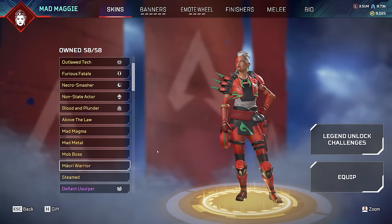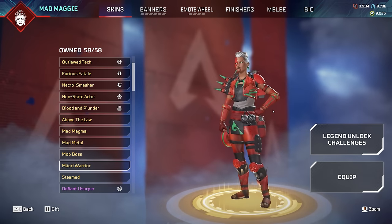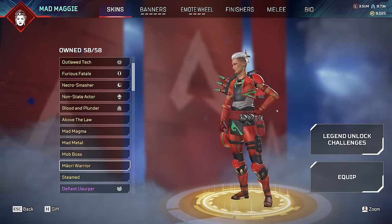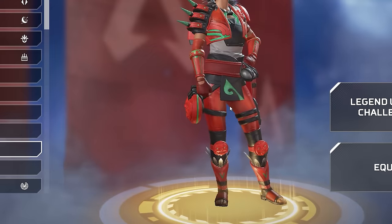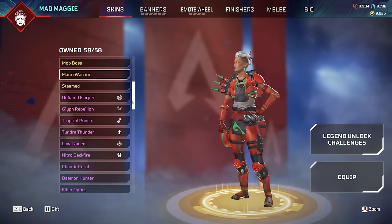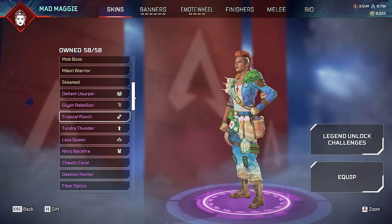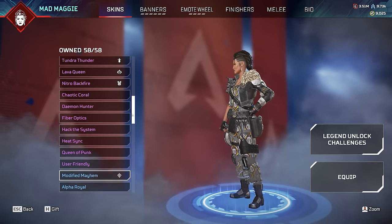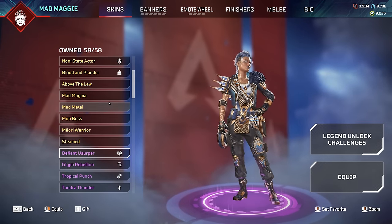She has one that not too many people own called Mari Warrior, largely because it came out in a bundle and was super expensive back in 2022. It has come back to the store a couple of times since then. It's not the best looking skin anyway - though the knee pads are kind of cool. Oh my god, she has toes. Get her toes away from me. We own all the skins - she's got Tropical Punch with ice cream cones on her belt, which is super cool. Mad Maggie is one of the most fun and strongest legends in the game, you should give her a try.